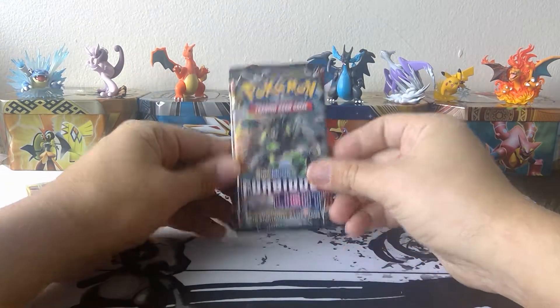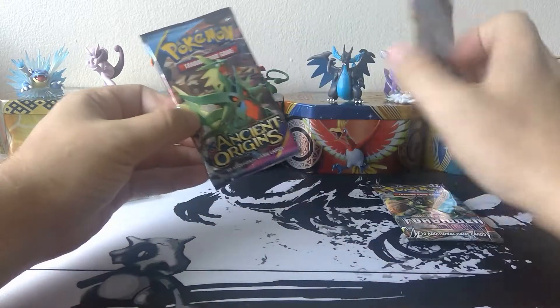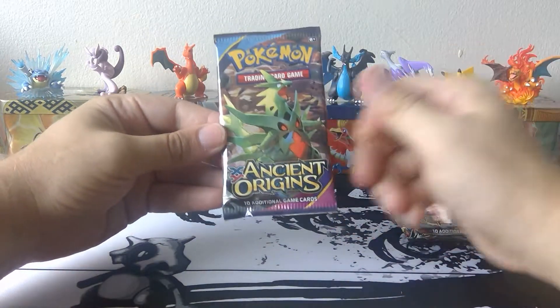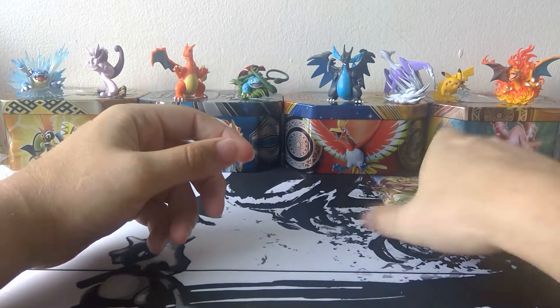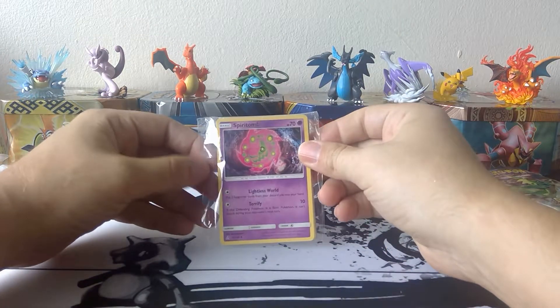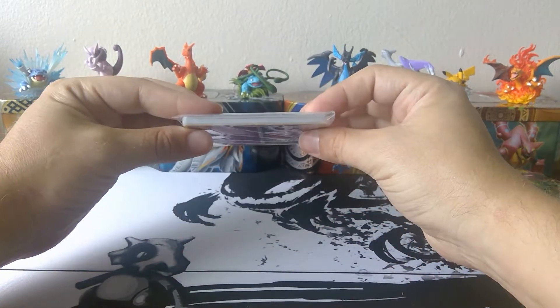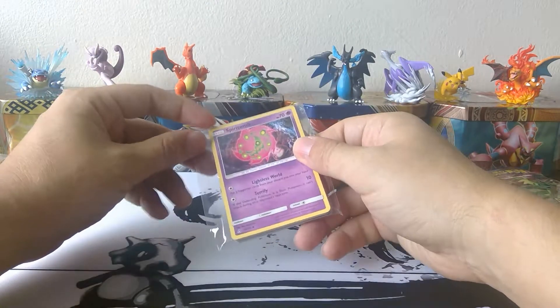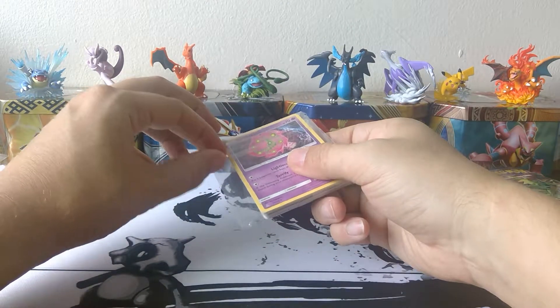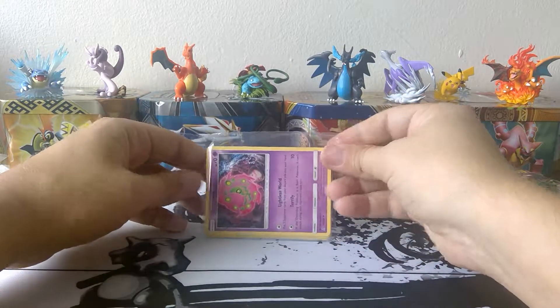First let's take a look at these booster packs: Forbidden Light, Forbidden Light, Steam Siege, and Ancient Origins. It seems like you can get Steam Siege in everything. Steam Siege is sticky. Now we get this extra pack of, I would say, maybe 20 cards that they put in here. A lot of times there's older cards or ultra rare cards in here, so let's take a look and see what we get.